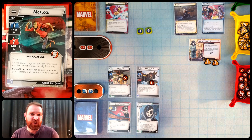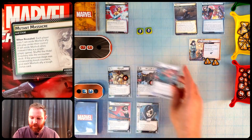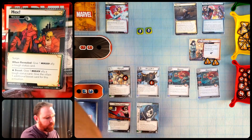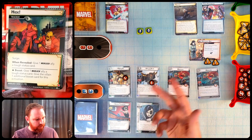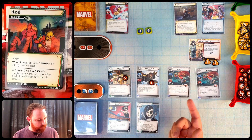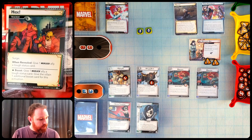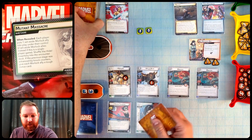The Morlock allies don't count against my ally limit and card abilities cannot remove them from play. When an enemy attacks me, it attacks a Morlock instead. Shuffling Hide into the encounter deck: when revealed as an encounter card it gives a Morlock tough; when drawn as a boost it gives a Morlock tough but also counts as an extra boost icon. Either way it surges, making it interesting rather than purely negative.